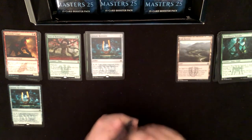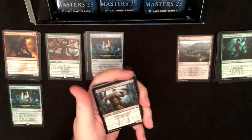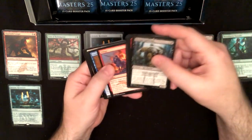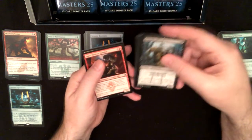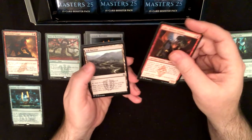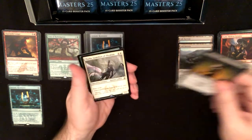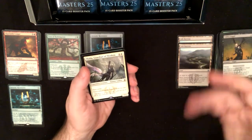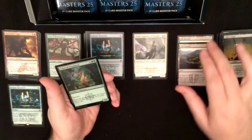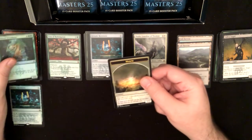I haven't got any of the uncommons that I'm missing — I have got a few of the rares I'm missing, but. Pillage, Mana Zeta, Ash Barons again, and a Fallen Angel. Thalia is our rare — which is good, I've already got it in another box — but Colossal Dreadmaw is the foil.